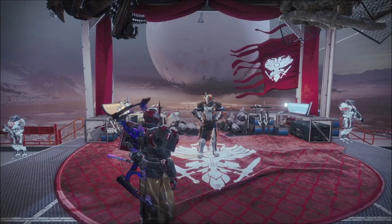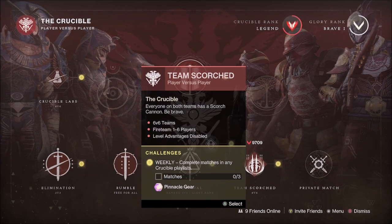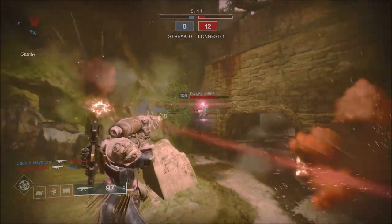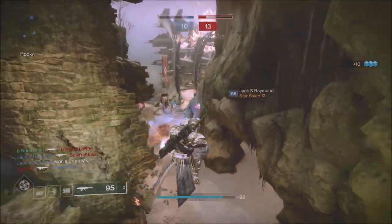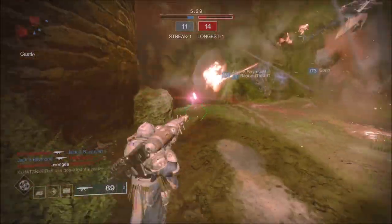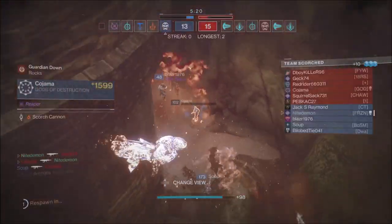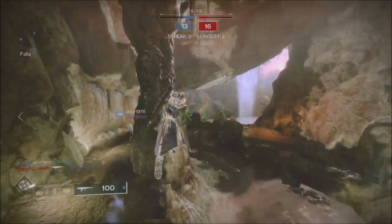Lord Shaxx brings Team Scorch to the featured Crucible playlist for the last week of the season. Team Scorch is a 6v6 PvP mode where all players wield a Scorch Cannon. Equipped weapons and abilities cannot be used; movement abilities like lift, jump, glide, sprinting, and emotes can be used. Players are forced to use a Scorch Cannon with 100 ammo, replenished on respawn. Matches have a 7-minute timer and a 3-second respawn timer. Kills give +1 point each. The first team to reach 60 points wins; if the timer runs out before 50 points, the team with the largest score wins.